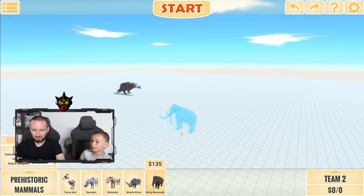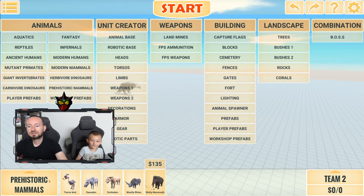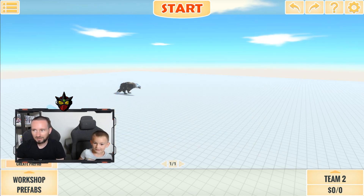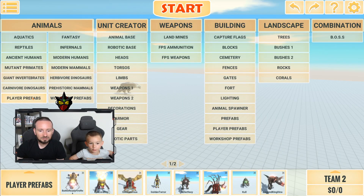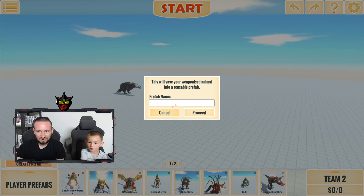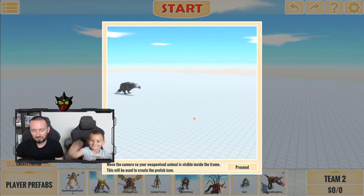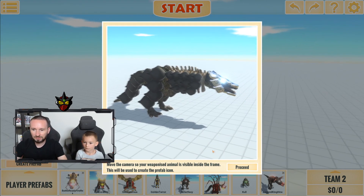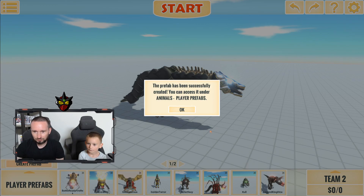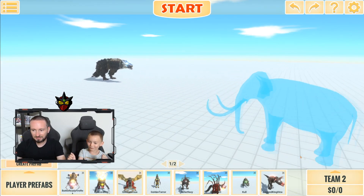Wait, we forgot to save him and name him skull crawler! Let's do that first and then make him fight. Name him skullcrawler — save to player prefabs. There we go, skullcrawler saved. Can we do it a little closer? There we go, boom, saved!